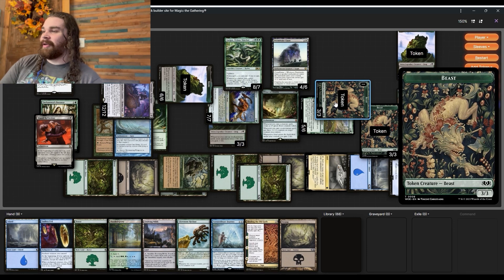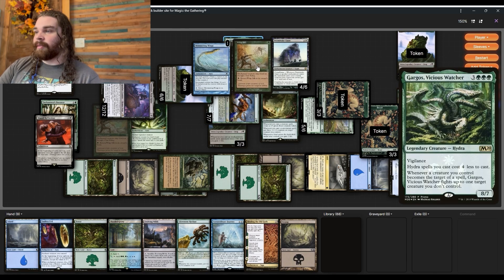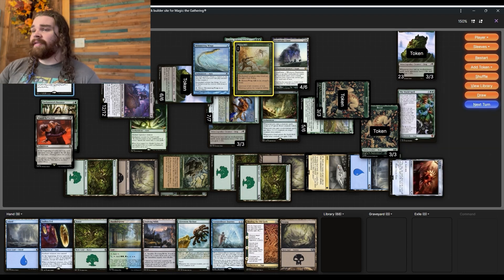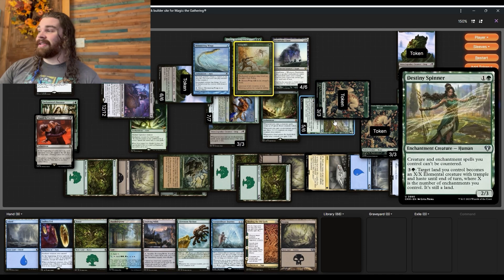This deck is just kind of fun - you make a lot of Kame tokens, drain opponents for a ton, and generate a lot of value. The two best cards in this playtest were Shimmering Wings and Whip Silk. The fact that we can pay two mana to set off all of our enchantment triggers is insane - we just keep bouncing it back and forth generating a ton of value. I definitely missed a lot of the Phyrexian Arena triggers, sorry about that, but the deck can definitely get there on a budget.